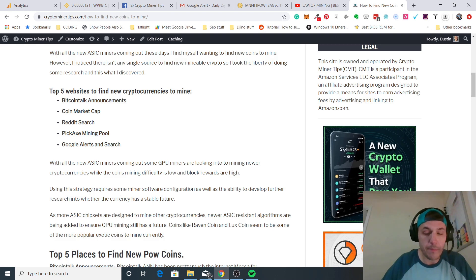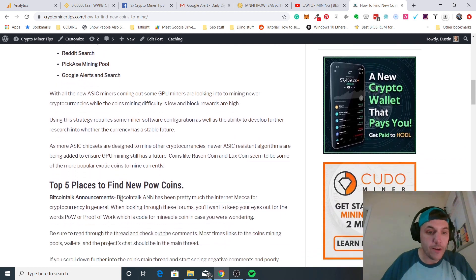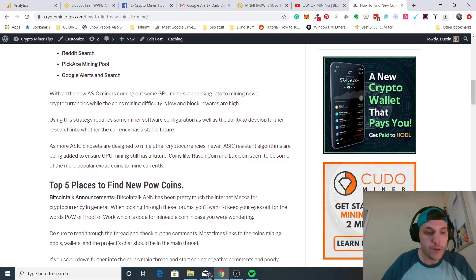If it's a mineable coin, this is going to be the only way you can do it. With the way ASIC miners are taking over a lot of other coins, myself and a lot of other miners are searching for new coins just to mine as many as we can while the difficulty is low, then hang on to them and maybe sell them off as they hit the exchange if they're worth anything. This really pertains to people that are into spec mining.